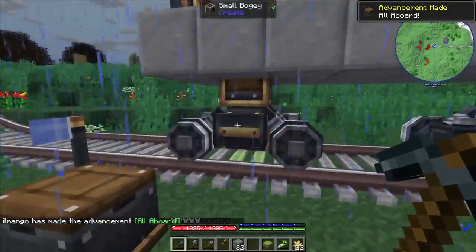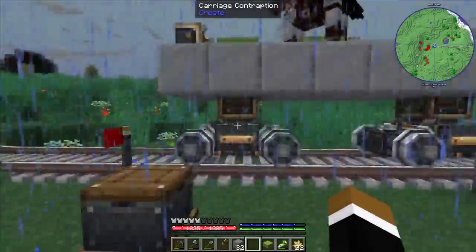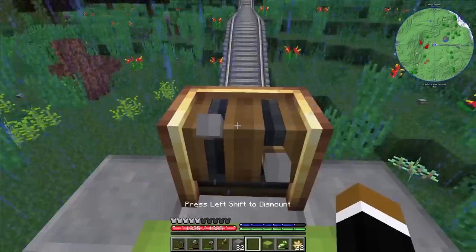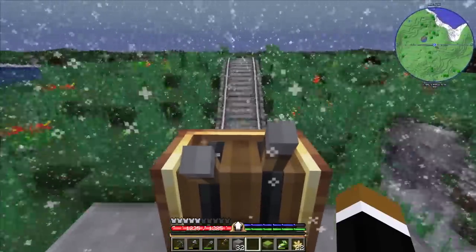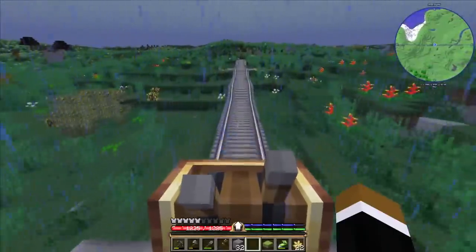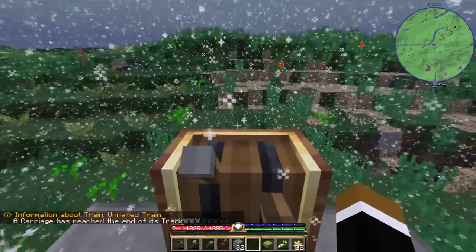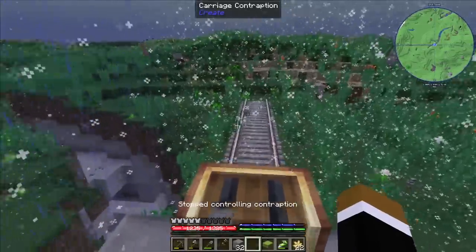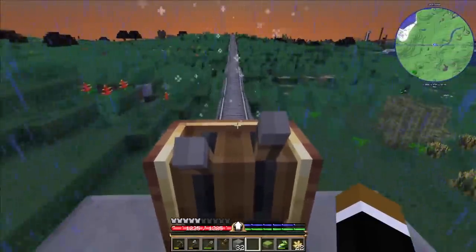Back to the train station, and now we click assemble train — there we go, got an official train! I actually remembered something — we can change the look of the bogeys as well if we click them. It's probably too late for that, next train. We got the coal in there, now we can take a seat and start controlling the train. Just press W to go forward — takes a while to reach max speed, and elevation changes also slow down the train a little bit. We've reached the end of the track already. Going backwards you can't reach max speed. It's more convenient to have controllers on both sides.